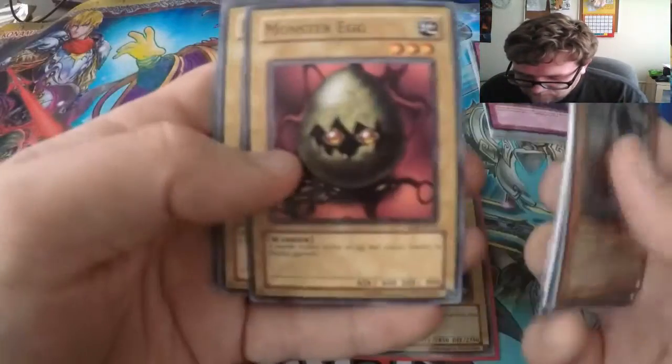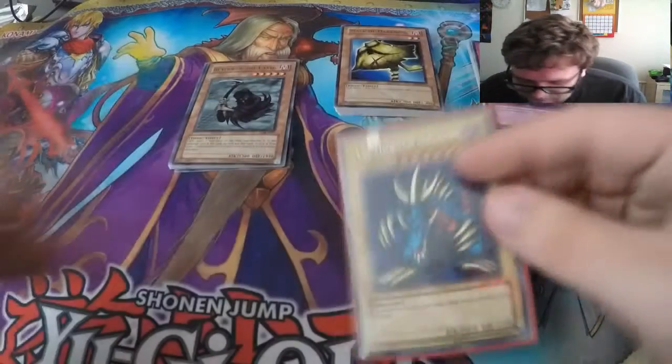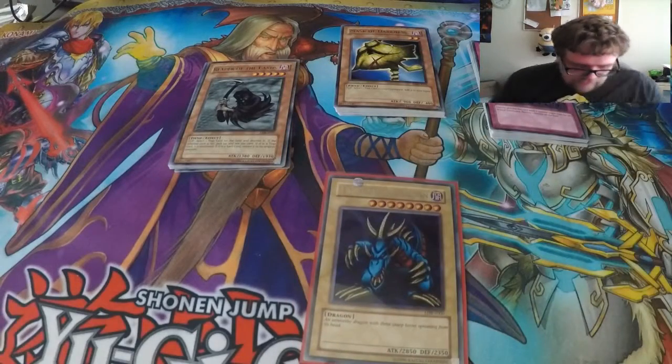Laser Cannon Army, Monster Egg, Lesser Dragon, and Drooling Lizard. Wow, very nice — we got a foil Tri-Horned Dragon Secret Rare! And a final pack.